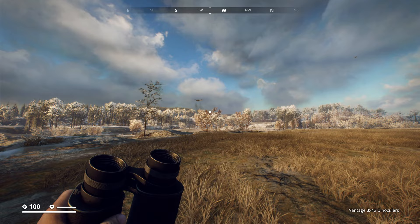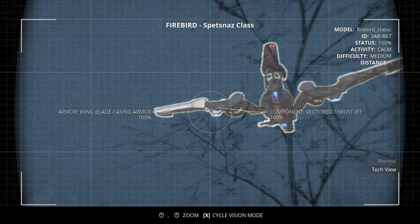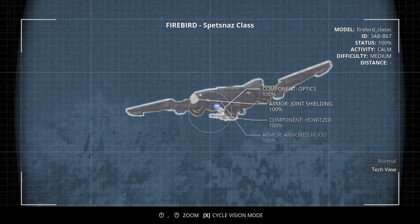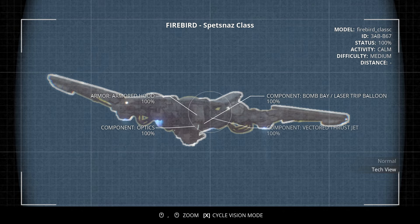Now let's get into the components you'll see on Firebirds. Their loadout doesn't change too dramatically with each class, though as you go up in classes they gradually become more armored. On the core, we have the bulk of the components. Down beside the howitzer are bomb bays, and just behind the howitzer are two fuel cells. Then, moving up the core, we have the eye, which usually has some sort of shielding above it when you're fighting a Soldier or Spetsnaz class Firebird.